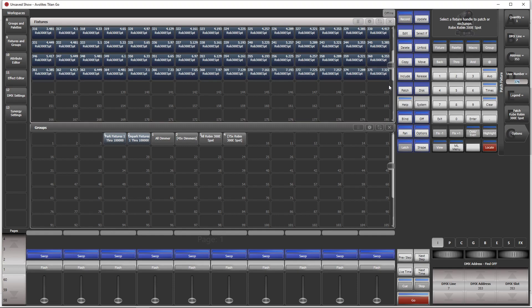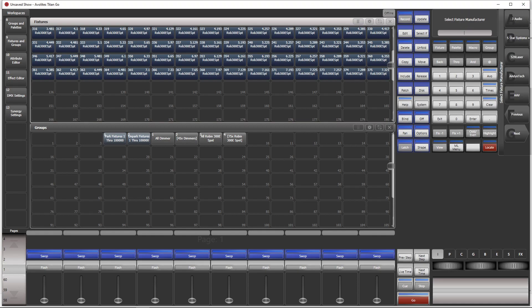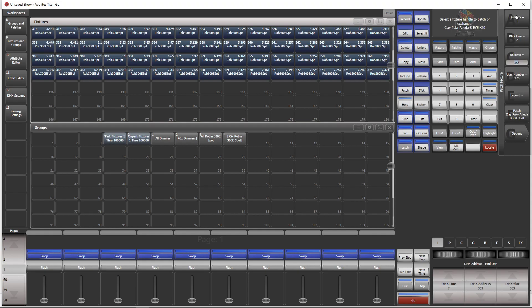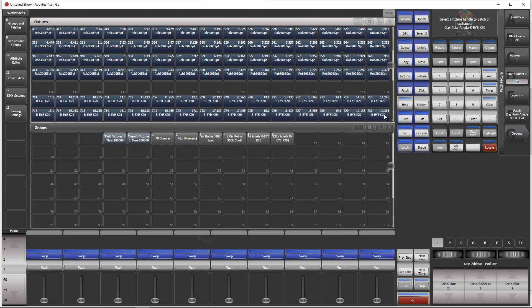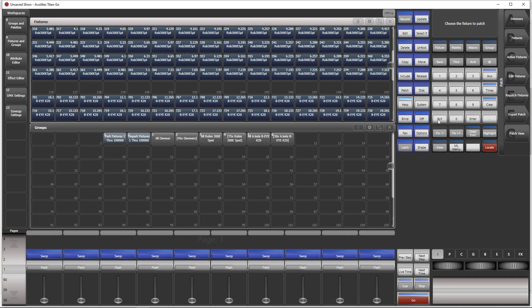Now we are already at universe seven. We add some more fixtures — the Elite AK20, which are nice and big, in extended mode. We assume they start on line 10 and have user number 701. And patch some in there. Now we are at universe number 19. This is our big show.